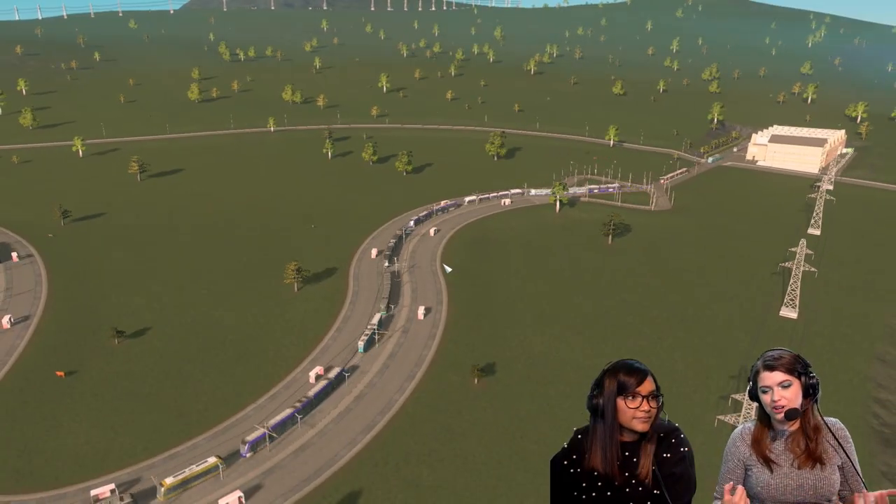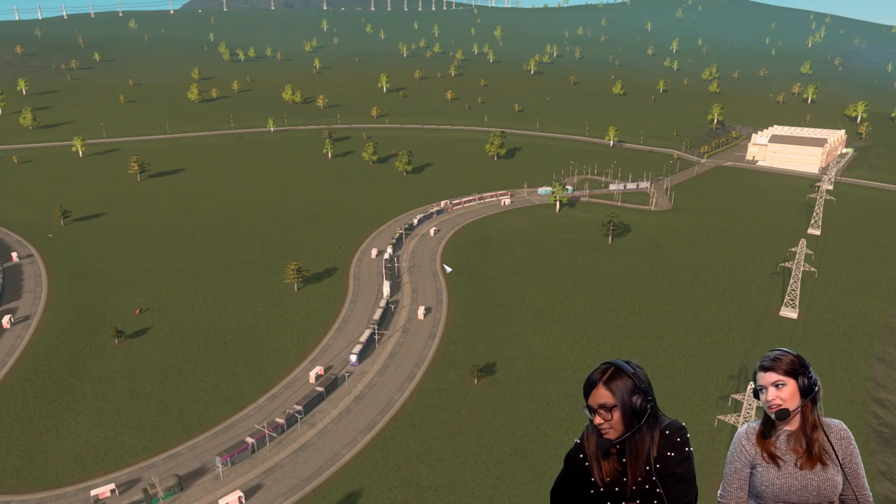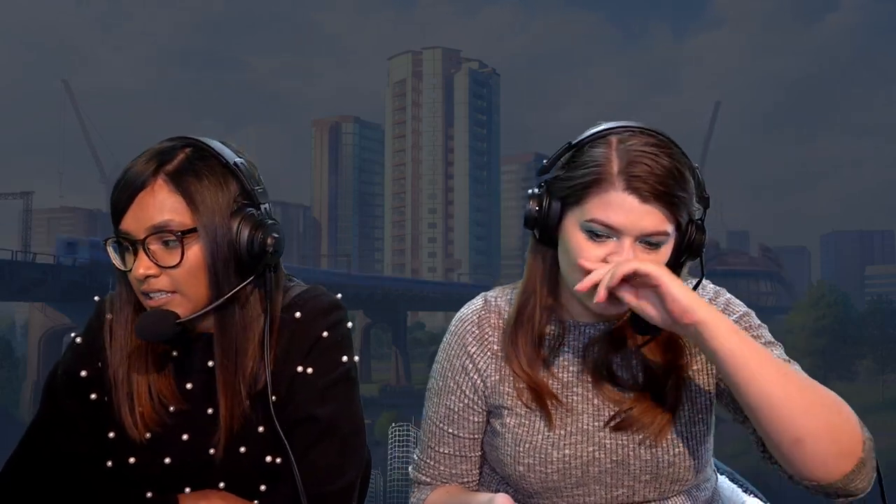Thanks so much for watching this preview of the roads and vehicles update, which is free! Everyone gets the buses. For trams you'll need Snowfall. For bike path roads you'll need After Dark. For the new tram roads with the Plazas and Promenades textures, you'll need Plazas and Promenades. There's a dev diary covering all of this. The release is the 15th — we'll be back next week with more surprises!